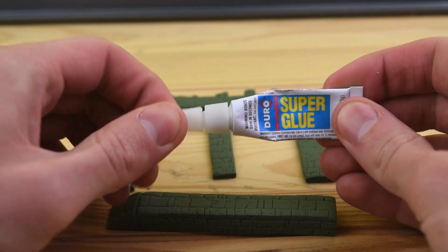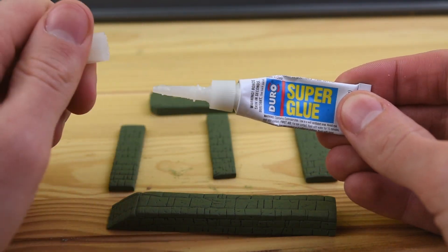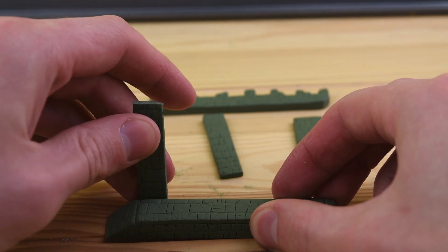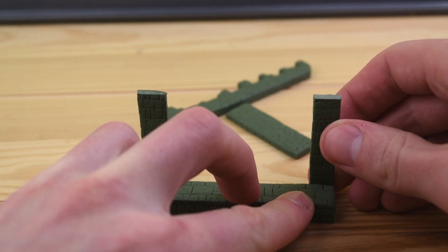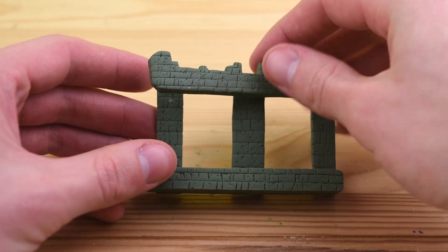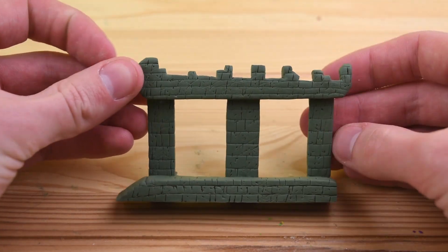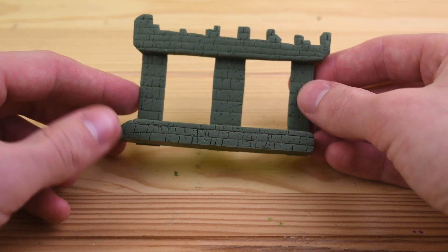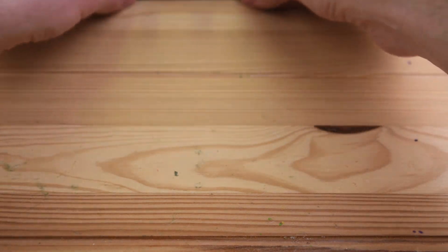After baking, we can take the super glue and start attaching the pieces of the dungeon together before we start working on the actual boss. We have the three pillars, and now we can put the ceiling onto it. And this looks pretty awesome — I think probably the coolest base I've ever made for a clay figure.